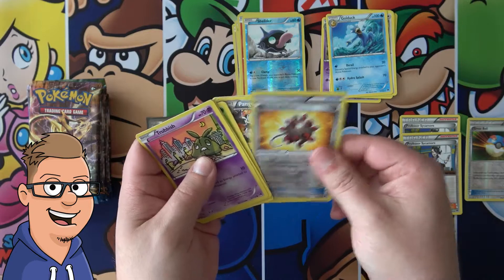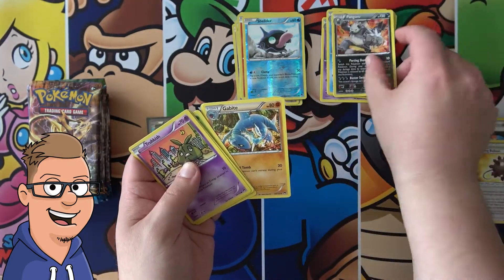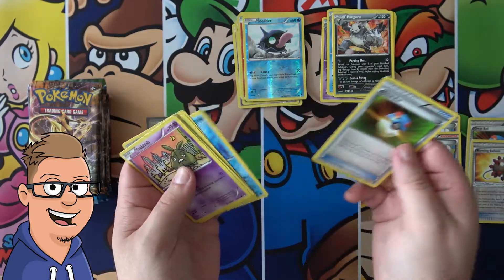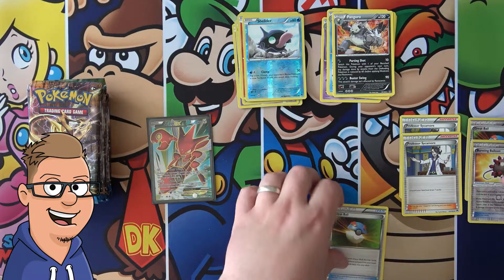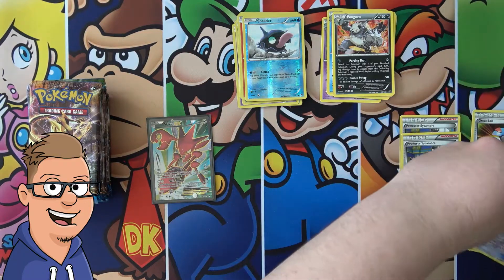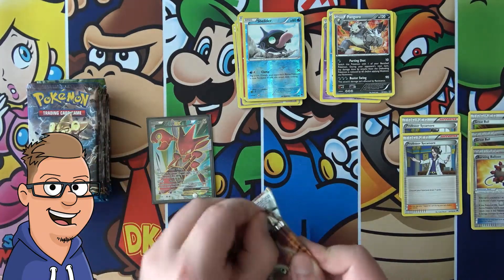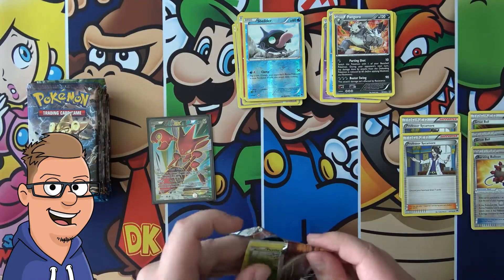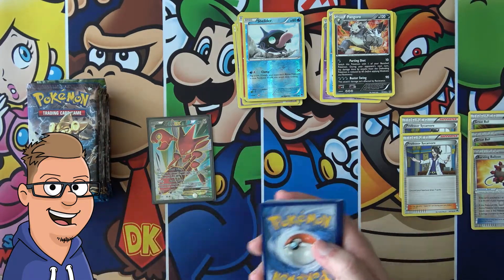Chikorita, Bursting Balloon — might actually be an alright card to get. Pangoro — oh yeah, another Great Ball. We already put one Great Ball down here, so we might as well put another one. Might not be worth that much when it's not reverse — none of the trainers might be — but we can hope.